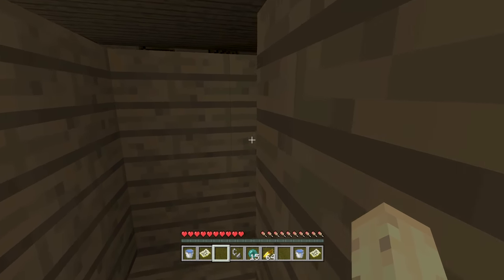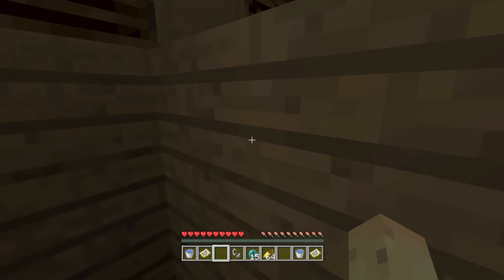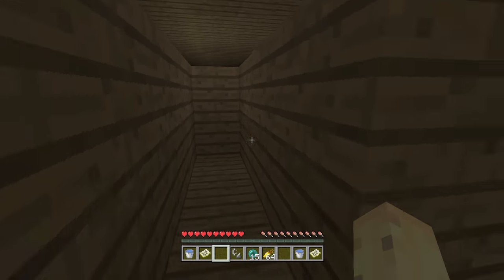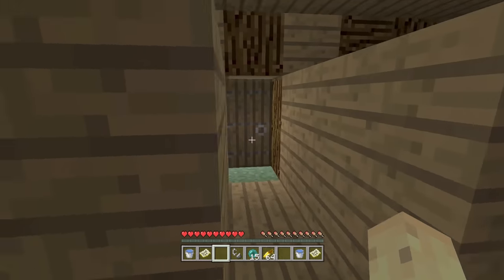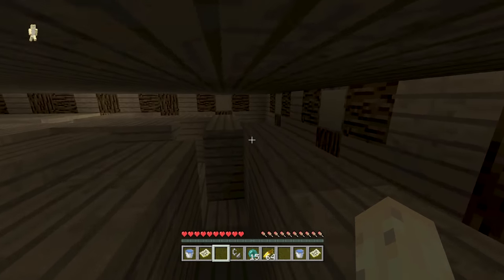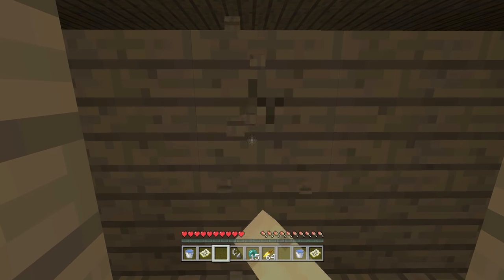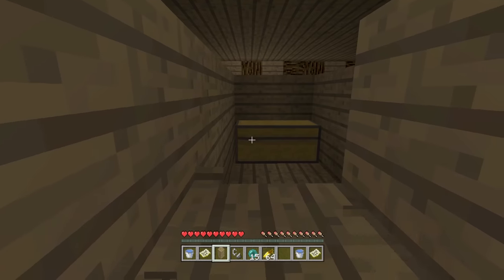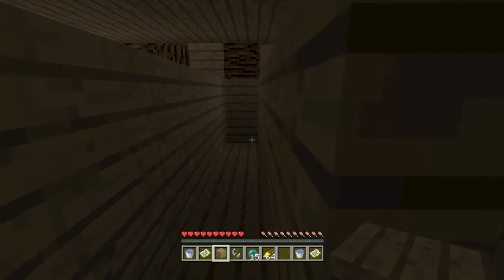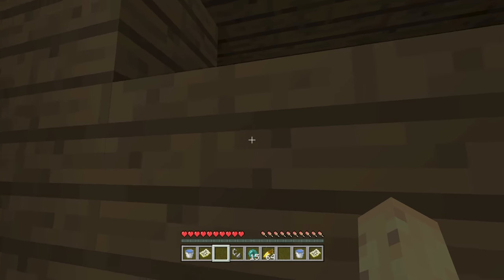This maze could be procedurally generated or it could be the same each time, depending on how they want to take that. It could be mostly an opportunity to explore — it's a maze in Minecraft, let's try and find out exactly what's going on. Can we find the end of it? It's a maze you've got to find the end of, but it could also be a fun opportunity to add brand new rare types of loot. You could make a rare chest generate with maybe a 1% chance, just to make the structure feel like it's worth finding so you want to go back.